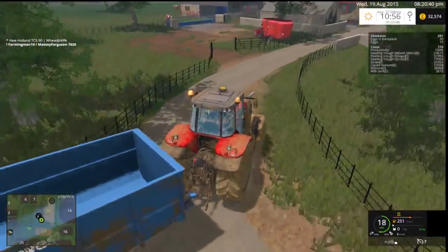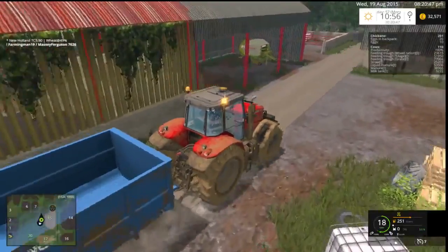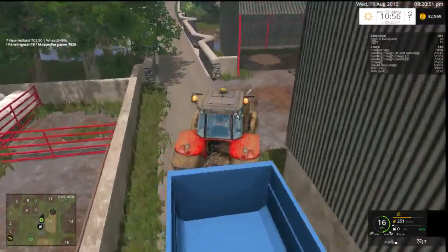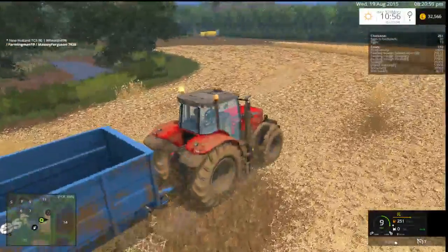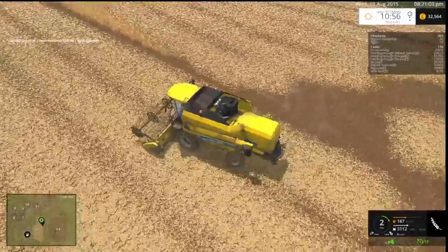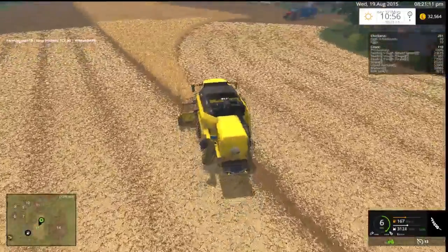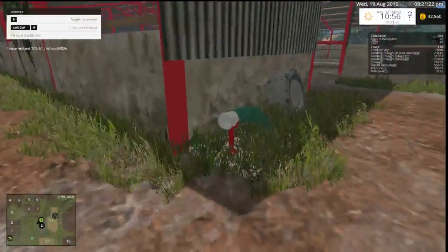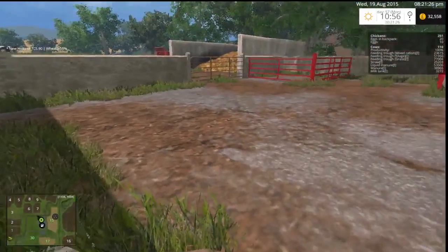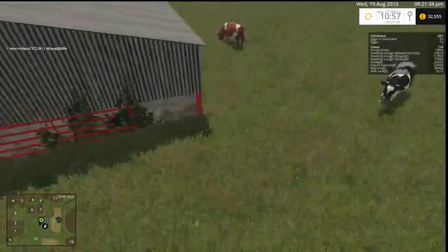In our cow field we topped it before we put our cows in, which is probably what I should have done before I bought any cows. The harvester is over there having a hissy fit — this thing's got 22 hours on it. So yeah, I reckon we should top the cow field. How much manure have we got? About 6% on this thing — 53,000 litres at 6%, and the manure is at 38,000. It's nowhere near full. So I want some more cows.